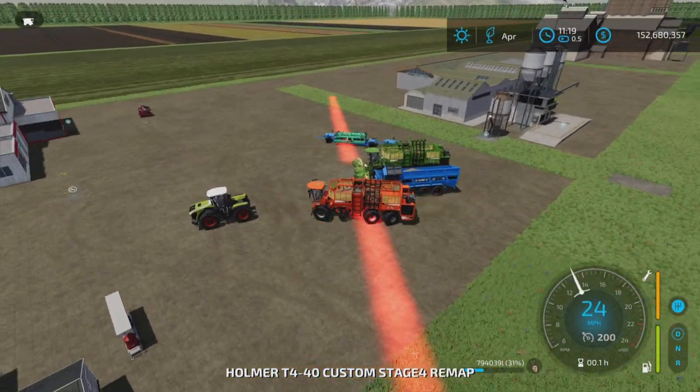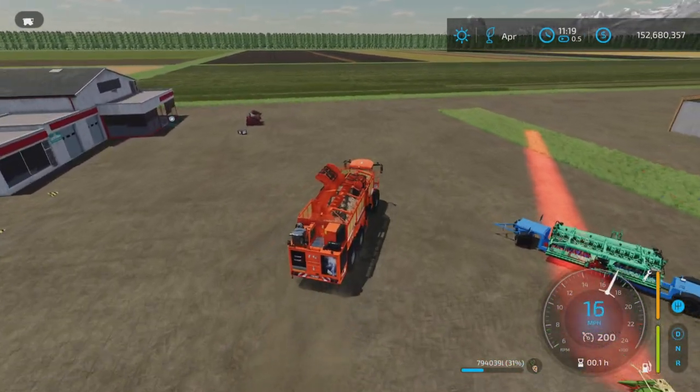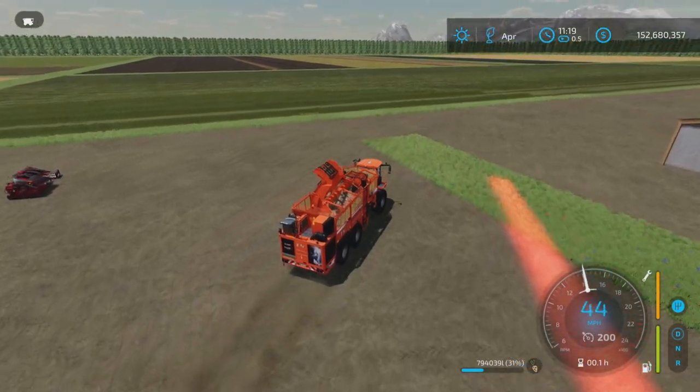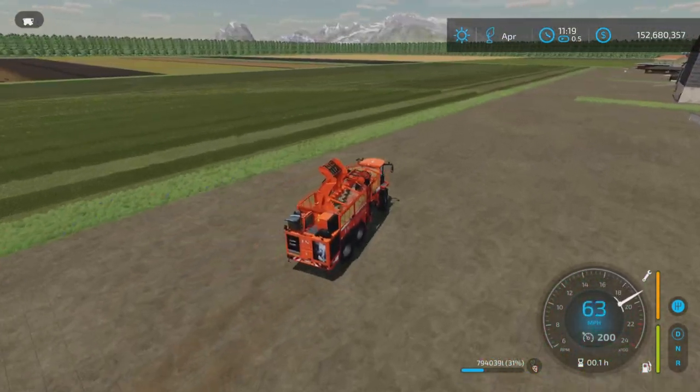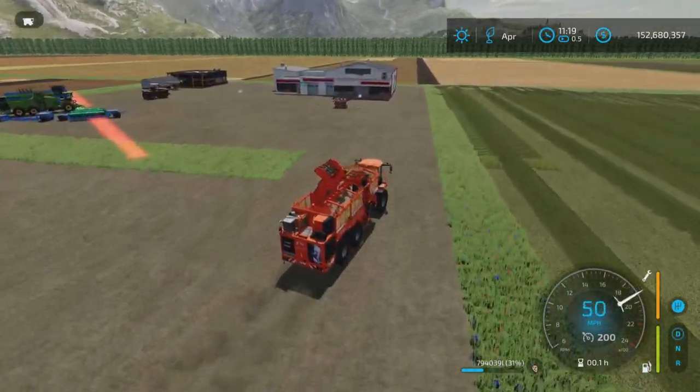Let's start with the beetroot. If you pick the largest engine it is a 200 mile per hour top speed. However, the tires I did find are a bit slidey.